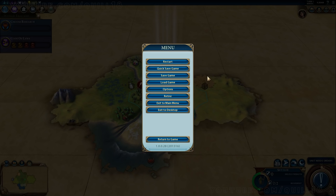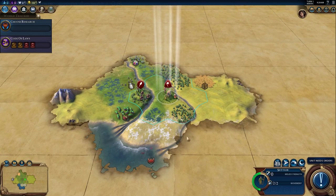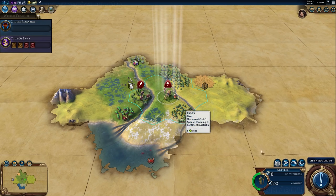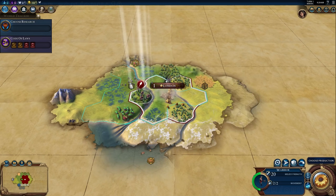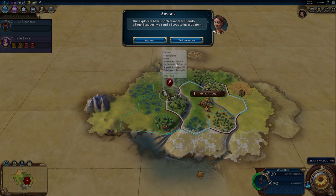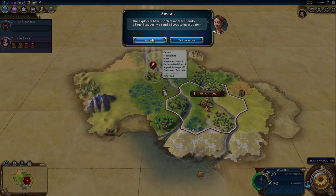Why did I not like this start? Two reasons. One, I'm not actually on the coast, and I'd forgotten that you don't have to be on the coast to play a maritime civilization. I'm England — I'm supposed to have boats — but I'm not on a coast? It actually doesn't matter, because you can build the harbor district. The harbor district is where your boats come out of, and I'm well in range of the actual coast.